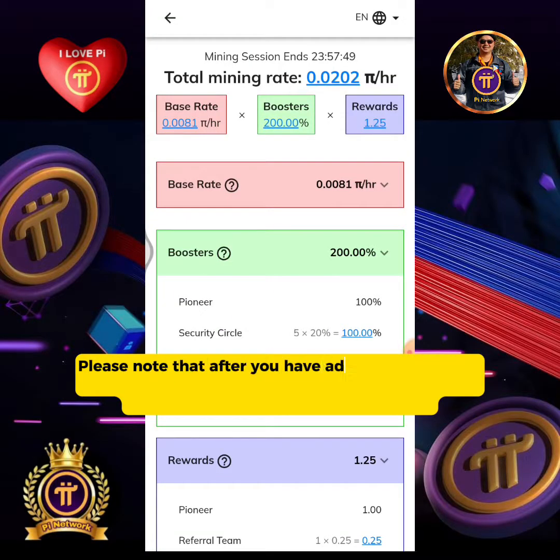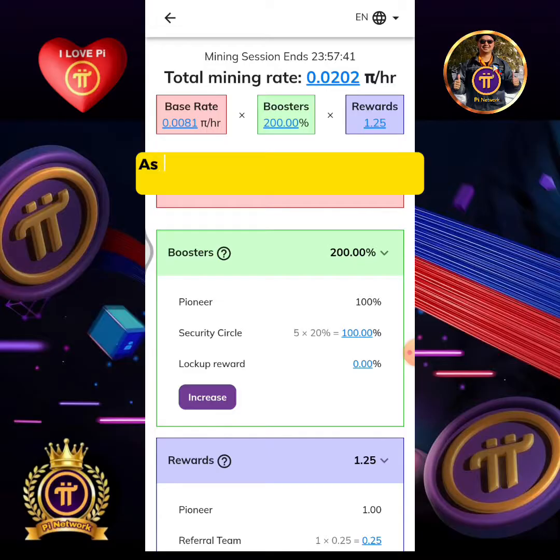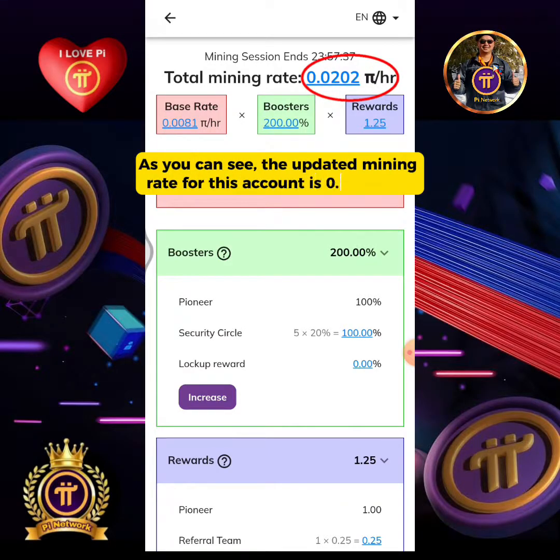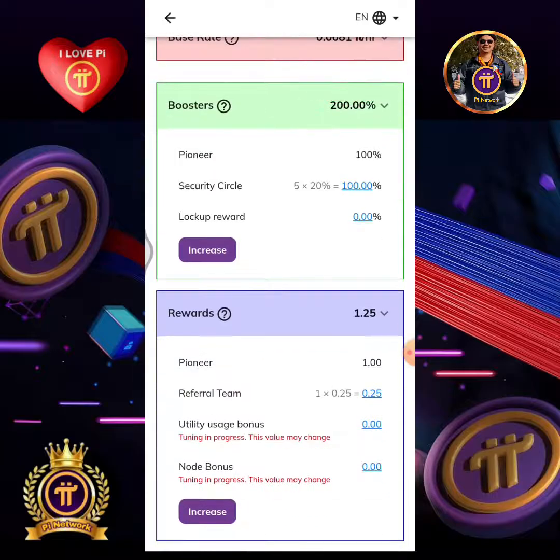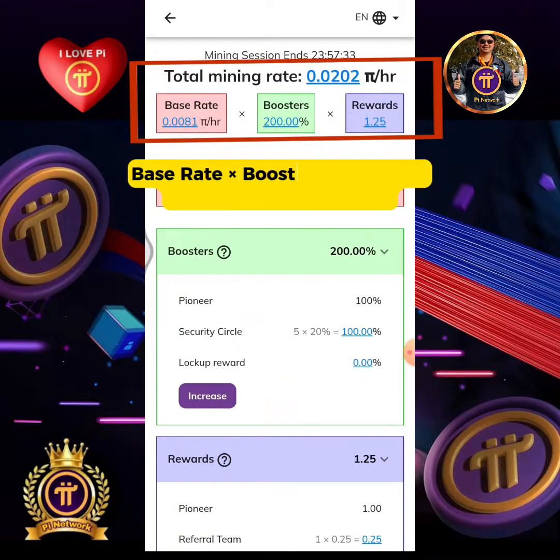Please note that after you have added and completed the 100% security circle, your updated mining rate will reflect on your next mining session. As you can see, the updated mining rate for this account is 0.0202 Pi per hour — base rate times boosters times rewards equals 0.0202 Pi per hour.